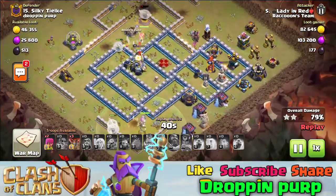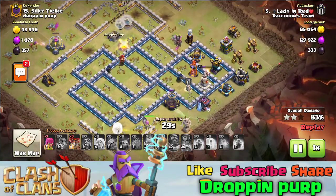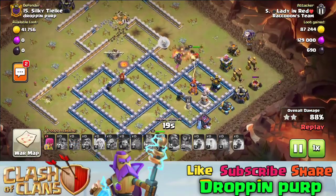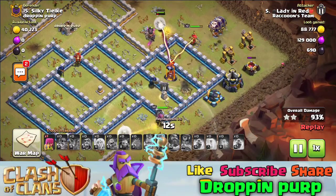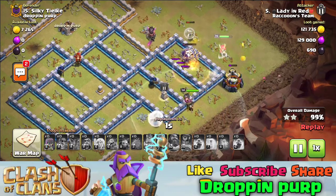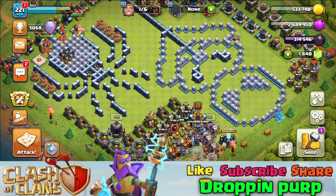Here we have 3 loons. You can target single defenses to take them down. We deploy on the right-hand side where a defense is in range, and on the left-hand side as well. The healers are doing good work. This was pretty cool — basically the same attack. I wasted some loons so it ended at 99%, but the attack is very powerful.